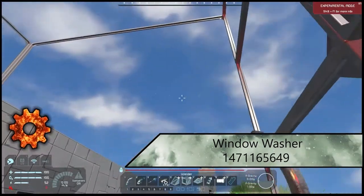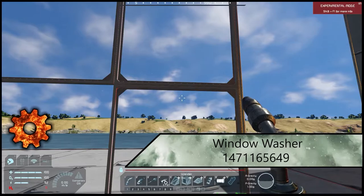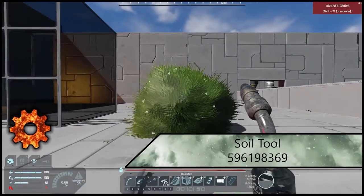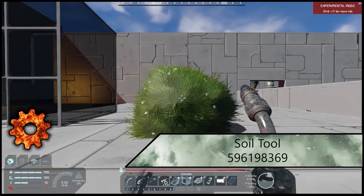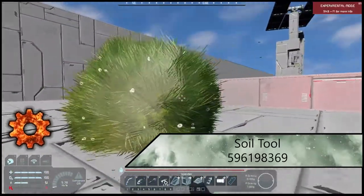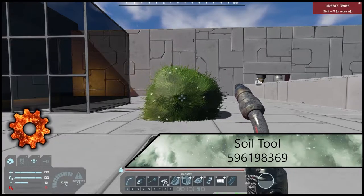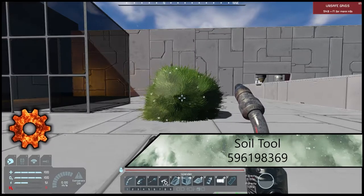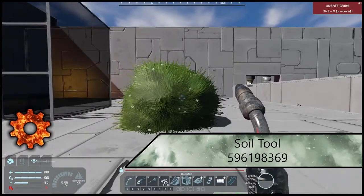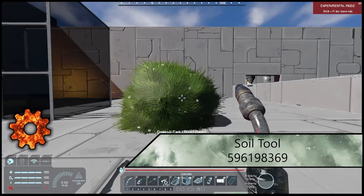Next up is the Clean Windows mod — they are sparkling clean with no window gunk or debris. I personally prefer this because the other ones make it impossible to get that nice sleek look. Next up is the Soil Tool — a tool you can hold to place soil down, basically just voxel. You can change the different types of voxel and it uses a gravel-type fuel source. Keep in mind this is voxel — do not use it in your ship if you intend to fly away, or your ship will explode. Only use this on static builds. This mod is also capable of removing voxel from your builds without destroying them like a drill would.